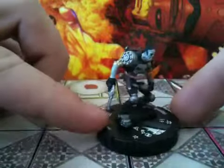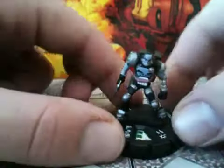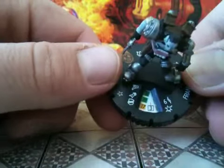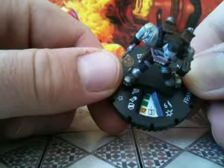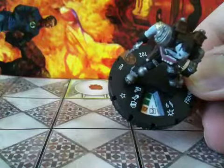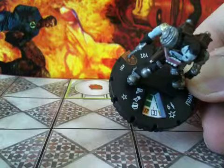Very cool sculpt, very interesting. He's got Indomitable, which is really nice, and a range of six with one target. He starts off with eight movement Charge, 11 attack Super Strength, 17 Toughness, and three damage with a white box called We Need a Tactician to Defend Monsters.